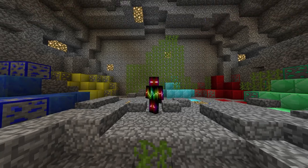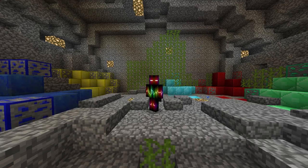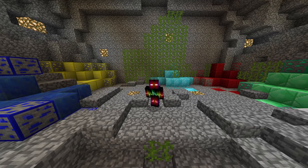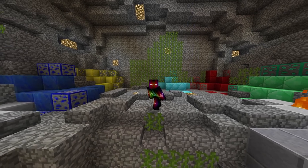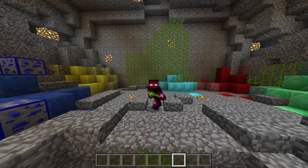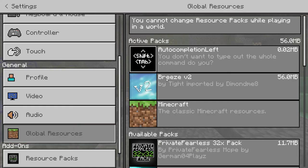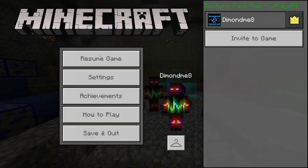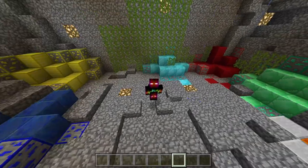Hello everyone, welcome to another video. Today's video is going to be the start of a new series that I'll be doing every Tuesday. I will be taking some of your comments and choosing which texture pack from Java Edition Minecraft to turn into Pocket Edition. This one was chosen by Tite — it's called Breezly v2, imported by me. I'm going to be showcasing this, so make sure to comment down what texture pack you guys want.